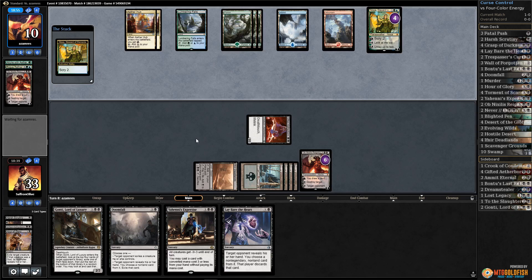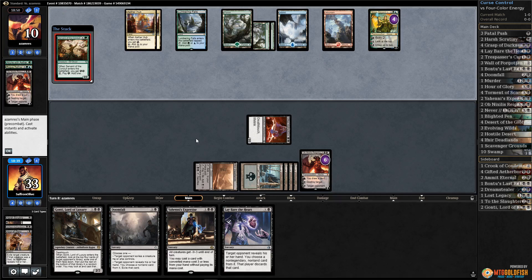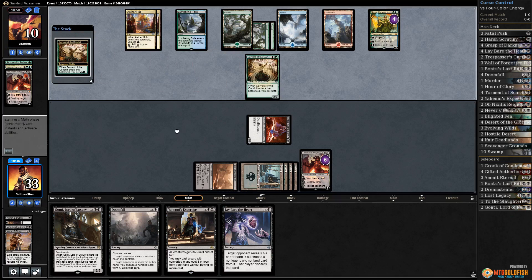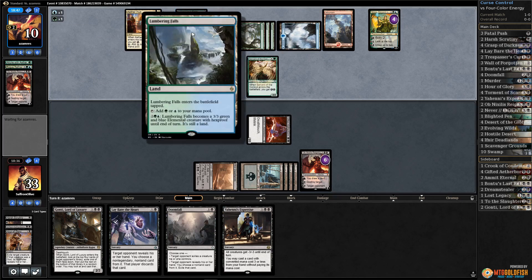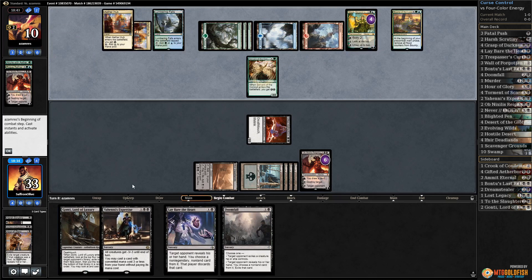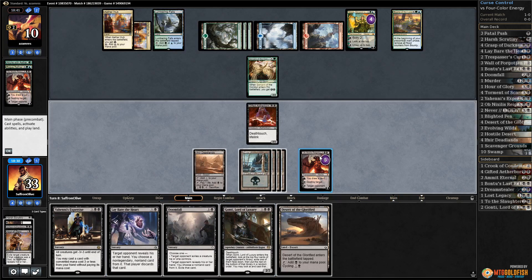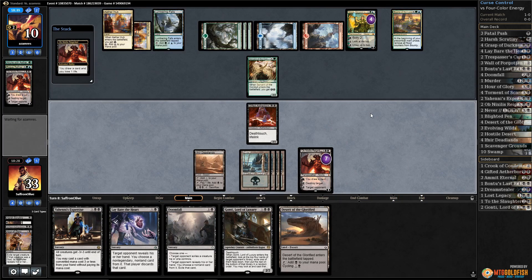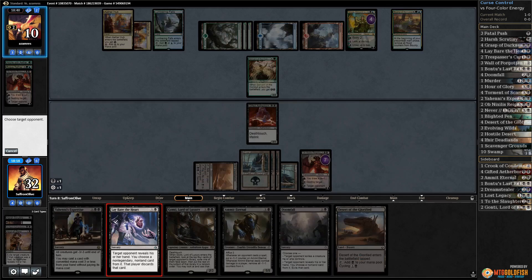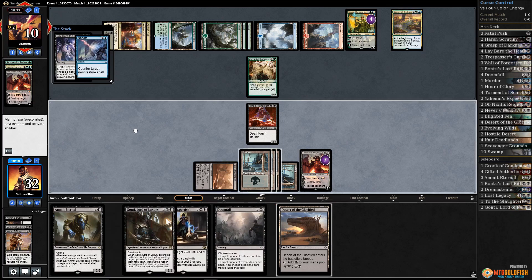It feels like our transformational sideboard plan is actually working. Our opponent did still have Noxious Gearhulk but they probably just need that as a finisher. Servant - yep, not too problematic. Lumbering Falls and Obnixilis - probably bounty. Bounty is annoying. Let's take up Obnixilis, play Lay Bare the Heart - opponent spends their Negate.